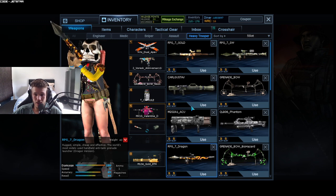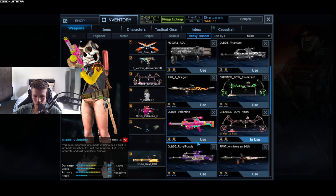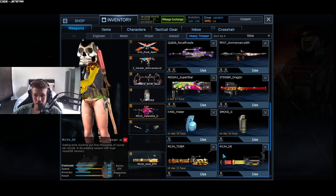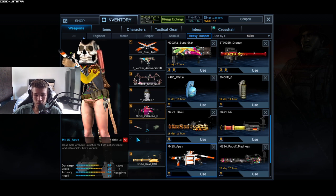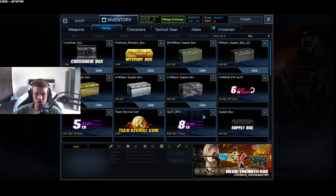For Heavy Trooper third and fifth slot we have RPG Gold SW and Dragon, Kyle Gustavar, two Grenade Bows, QLBS, more QLBS, another RPG, a Stinger Dragon, the M134 German, MK1S Apex — which can be used in CQC because it only does 80 damage — and the MG3 SP. Now we'll move on to our items.